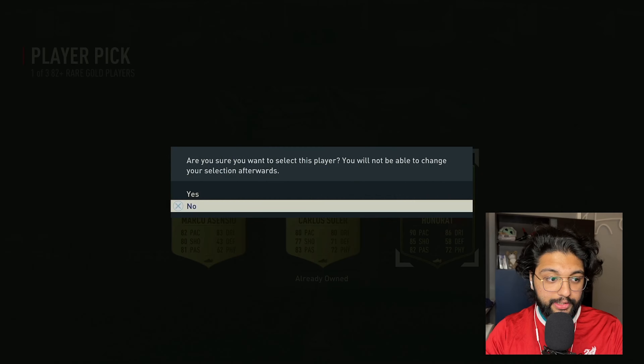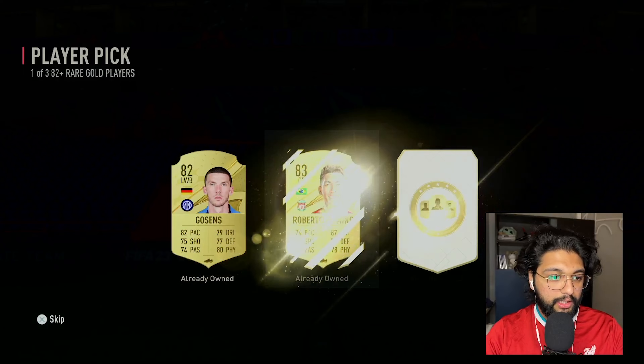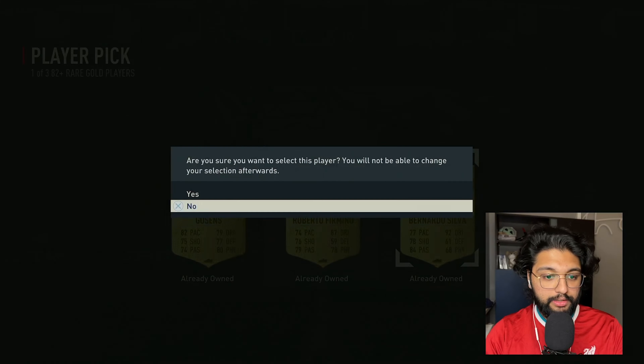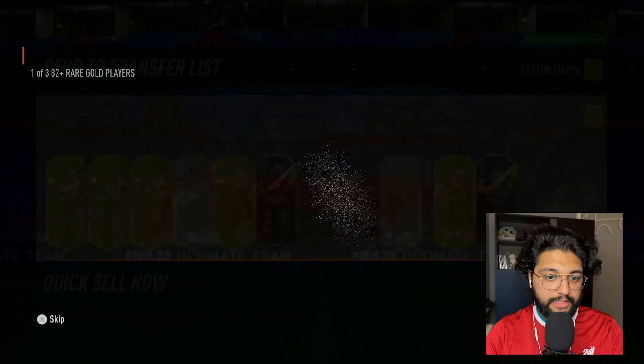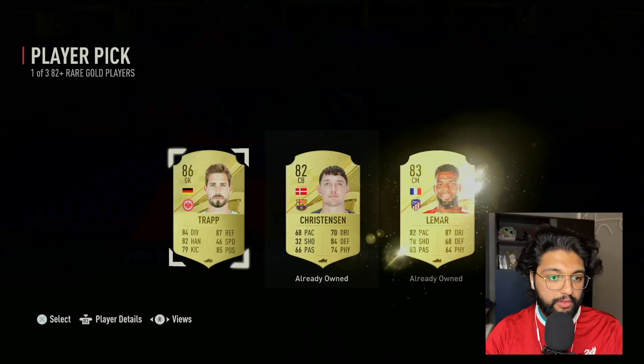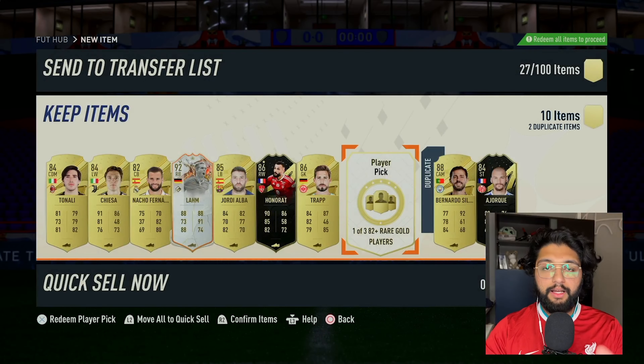This is a pretty nice one — I think I just sold him on my market. 86 rated, pretty nice fodder. An 88 as well — let's go with this guy. We already own him probably, but we can use the duplicate on some other SBC. Pretty nice.